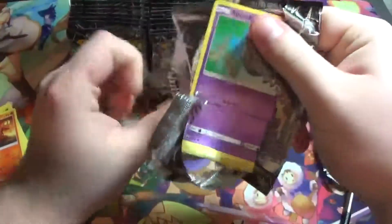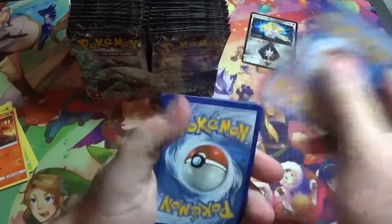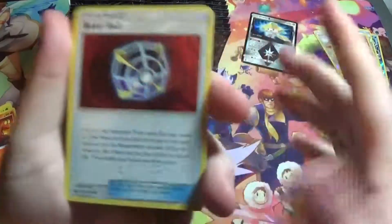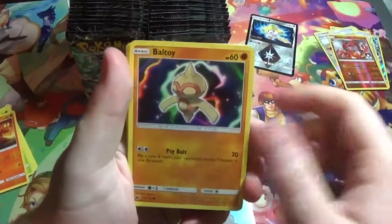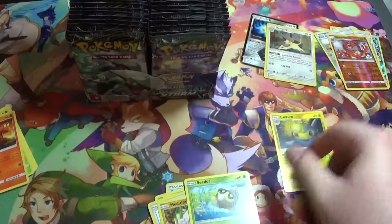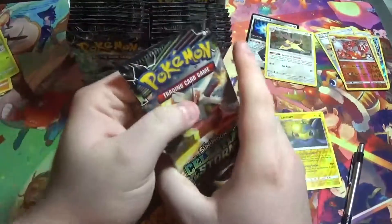On to the second pack. We have a Beast Ball — that's actually really cool artwork, I've never gotten that before. A Rainbow Brush, which I know is for a gold card in the set. Tropius, Spoink, Ball Toy, Meditite, Seedot, Lanturn as our Reverse. And we got a Hollow Delcatty. So we got our first Hollow — not too bad.